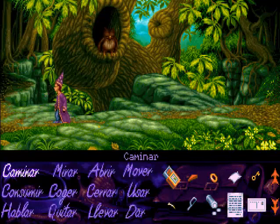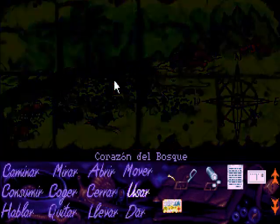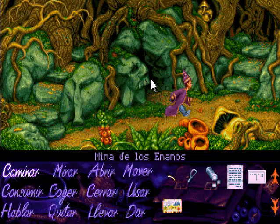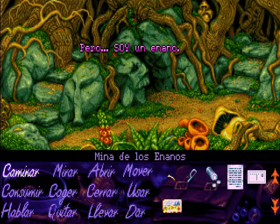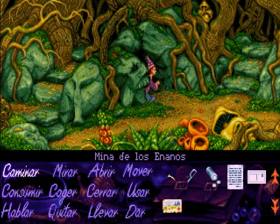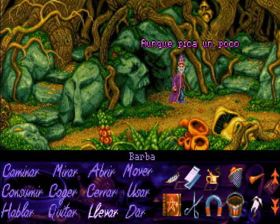Por ser localizaciones destacadas vamos a tardar poquito. Volvemos al corazón del bosque y nos introducimos en la mina. Aquí la vuelvo a liar, porque automáticamente Simon cuando se ha ido de la mina se ha quitado la barba. Así que volvemos a colocarnos la barba, y si nos pregunta por la contraseña pues simplemente se la decimos. Nos volvemos a poner esta barba para hacernos maduritos e interesantes.